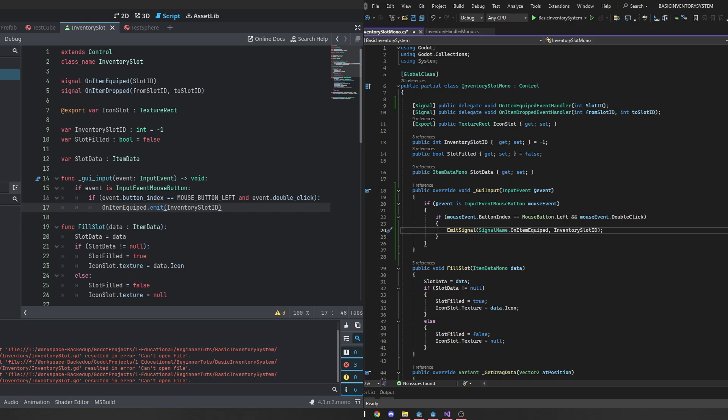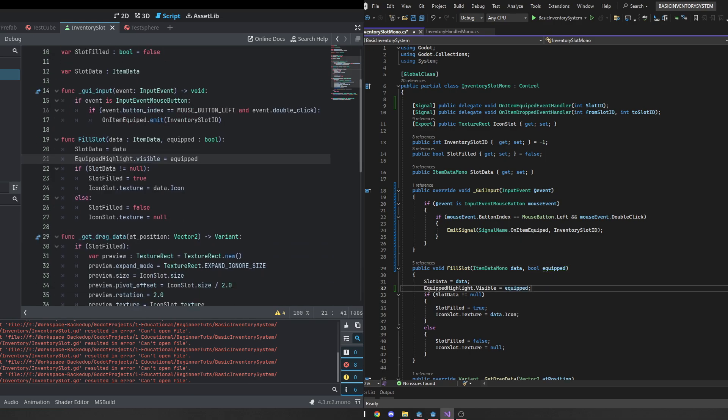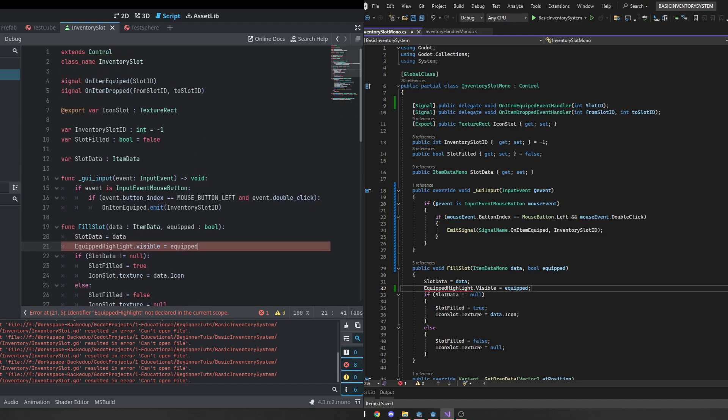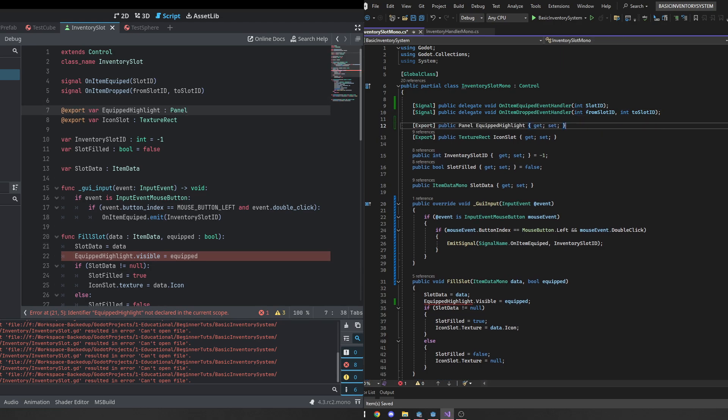We do need to go ahead and modify the fill slot function. We're going to be passing in a boolean saying whether this slot is equipped or not, and we're just going to use that to determine whether the equipped item highlight is visible, based off of that boolean. We also need a reference to that panel — we're going to put it right above the icon slot texture rect and call it equipped_highlight.